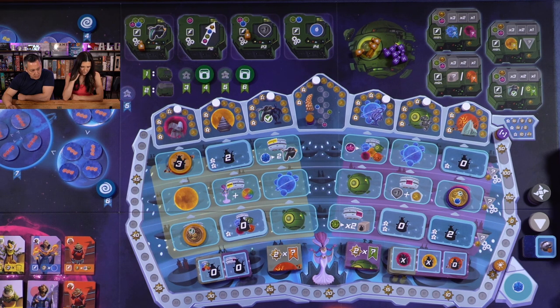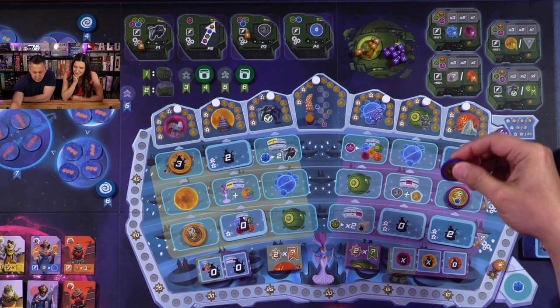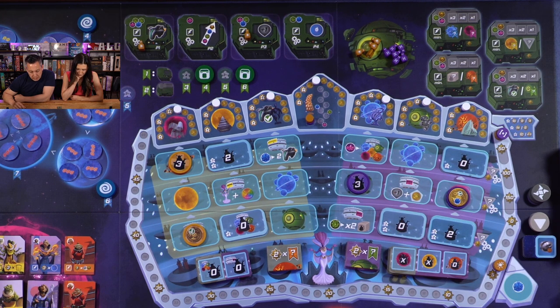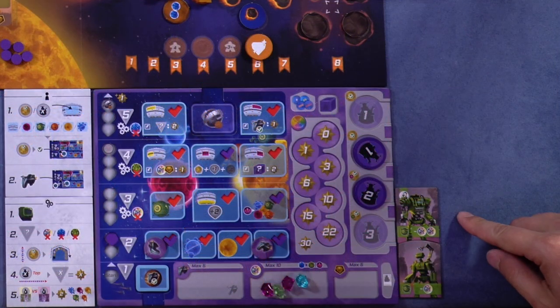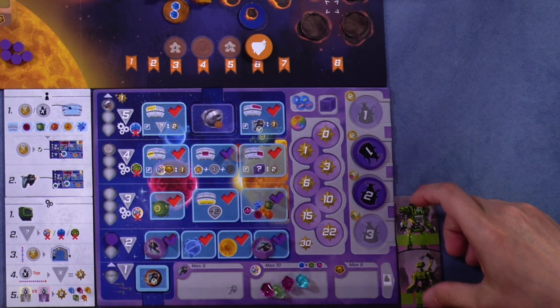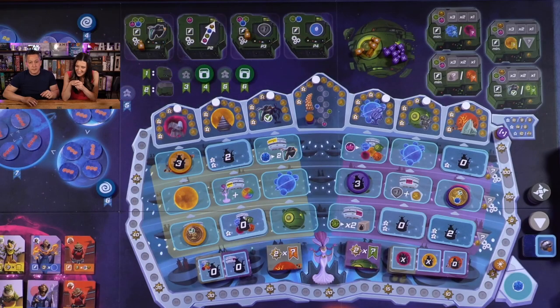I'm going to go to the blue planet. If I do this and send my three out to the green planet — I have my two guys that basically discount three resources — I would pay just one pink and build the ship guy. I'm going to build this production building. That gives me a ship instantly, and now in production I'll build myself another ship.